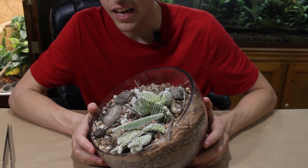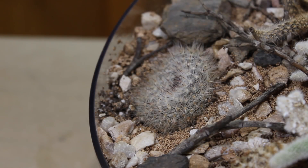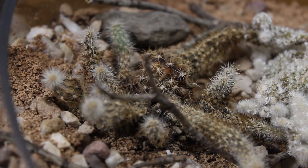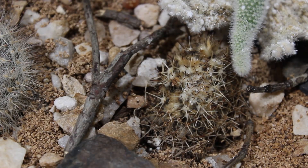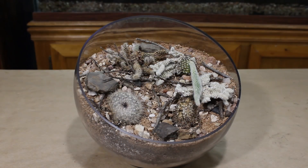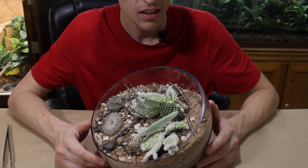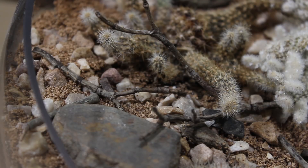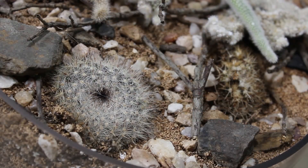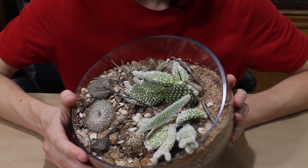In my case, it came down to me not caring for the cacti properly — specifically, I underwatered them a lot. I'm not trying to make excuses, but here's what happened. I keep this terrarium up in my bedroom, and I pretty much spend most of my time down here in the basement, which is the animal room. The only thing I do in my room is sleep, so it's already kind of out of the way for me to water this. On top of that, I also had issues with my scoliosis as well as having mono a couple of months back, and that's when I started to notice the cacti showing signs of underwatering.